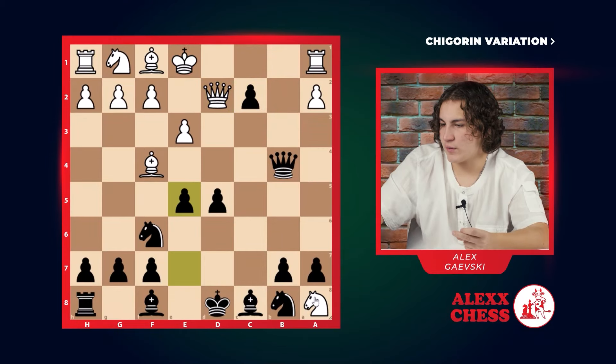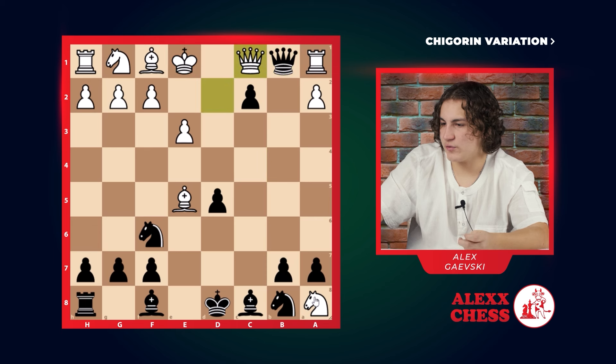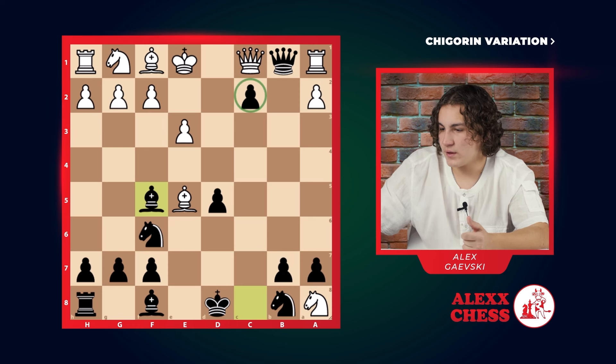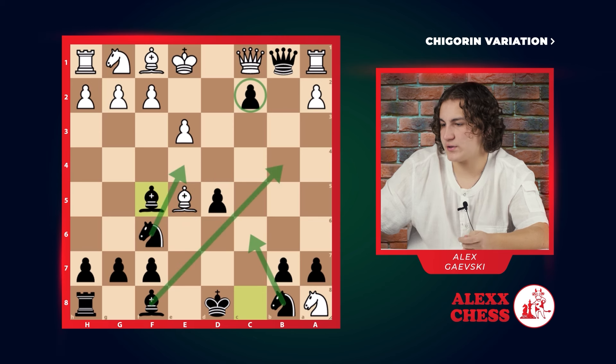D2, we go e5, bishop e5, queen b1 check. He has to move his queen, c1, and bishop f5. In this situation we have a really strong pawn, so black overall looks better. Plus we can further develop our pieces into these spots.